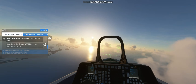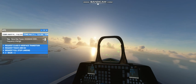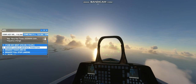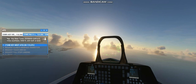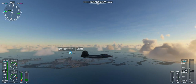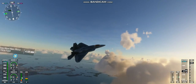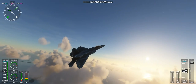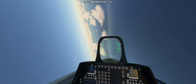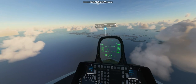Navy Key Tower, Dogman 2209, frequency change. Key West Tower, Dogman 2209 is 6 miles southeast, 5,400 feet with Golf, to land. Dogman 2209, clear to land runway 27. Dogman 2209 with calm, clear to land runway 27.